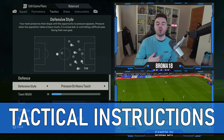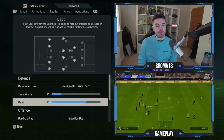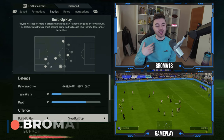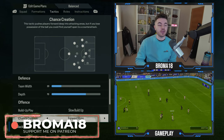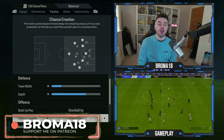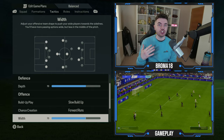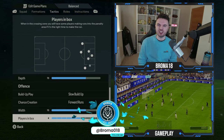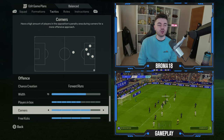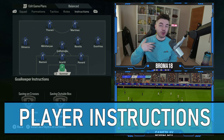For the tactical instructions: defensive style is pressure on heavy touch, team width is on 20 making it nice and compact, and depth is on 70 giving a high line. For offensive style, build up is on slow build up and chance creation is on forward runs, exploiting the space created with movement. Width is on 70 to stretch it out nice and wide, players in the box is up to 6 giving roughly four to five players in the box on average, and corners and free kicks are both on 4.